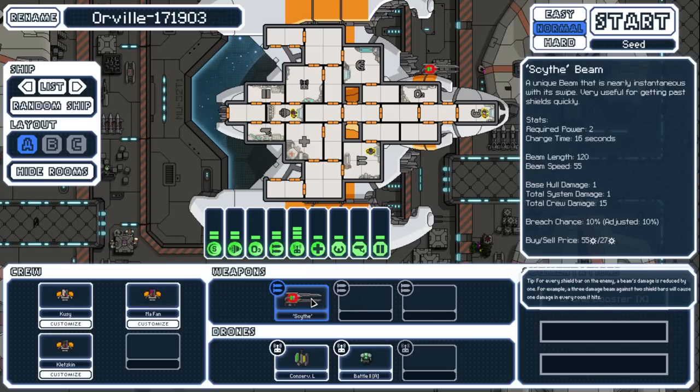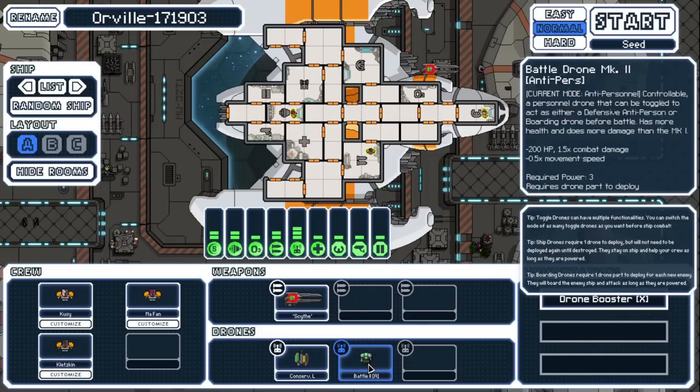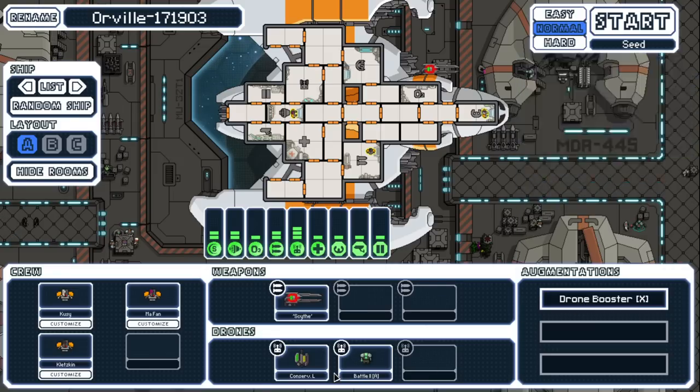We've got the Scythe Beam, which I'm not personally that much of a fan of, but it gets past shields because it's super quick, and I like beams in general. We also have a conservative laser drone that uses no power, which is pretty decent, and a battle drone for anti-personnel, plus three engineers. There's a drone booster we can internalize — definitely going to do that.